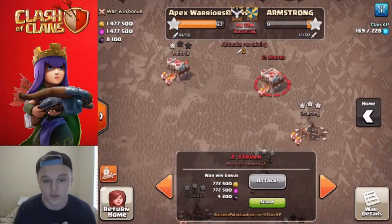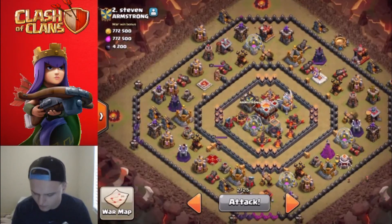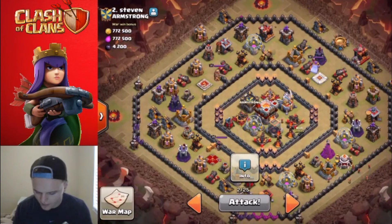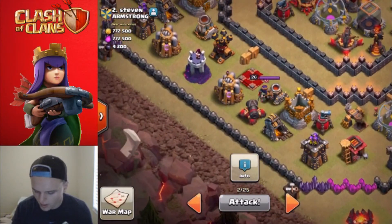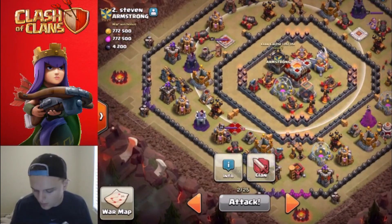I was gonna attack their number two for a three-star try, but the reason why is because their number two has single-target infernos. I thought I'd easily get in there and get the job done. I could have probably sent my heroes in, killed that queen, and yeah, it probably would have been an easy raid to be honest.